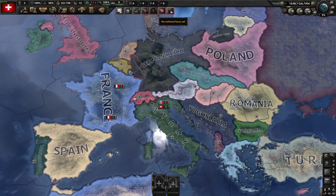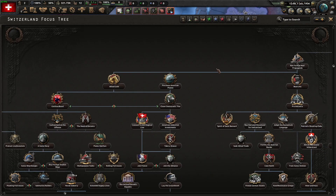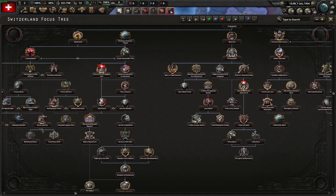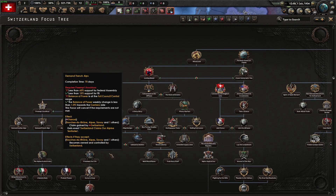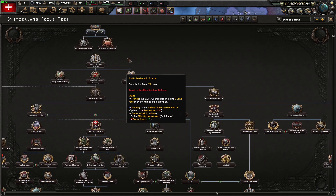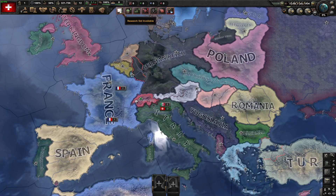I'm going to hop in here. We are going to go down the offensive path — I believe it is down this side. Why would we ever go down the other side? That's just playing normal Switzerland; that's not fun.